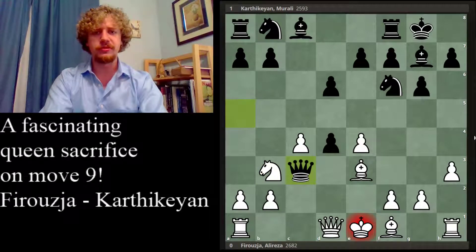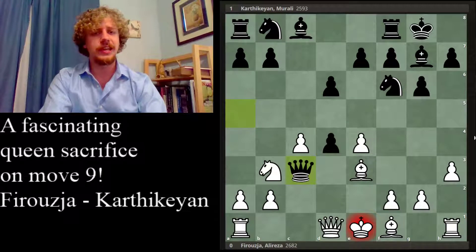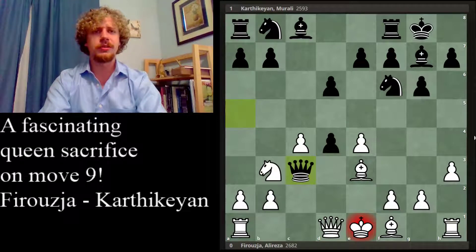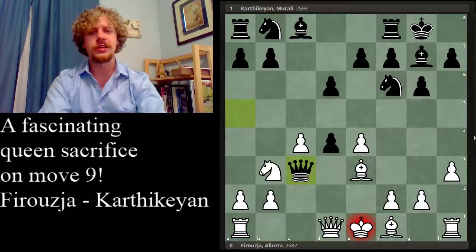This is the part where the dramatic queen sacrifice occurred on move 9. I'm sure that Farrugia was surprised to see queen takes c3, even if he had analyzed it before, since this hadn't been played. It's also generally quite shocking to see your opponent just throw their queen away for two minor pieces — it's not very common. That's part of what made me want to make a video about this particular game. I found this queen sacrifice rather compelling.